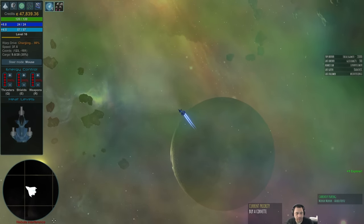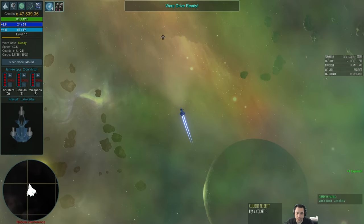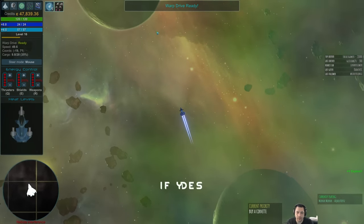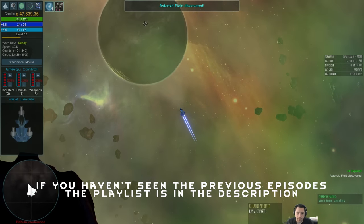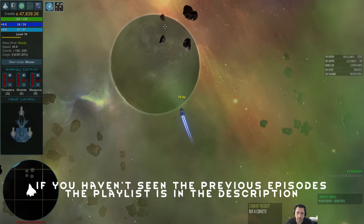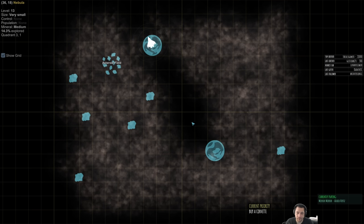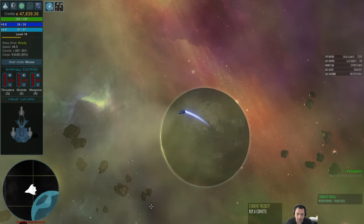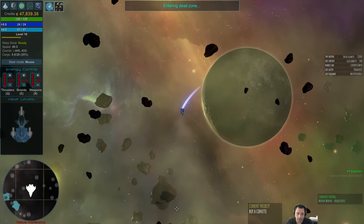This zone has nebula interference — you can see it in the bottom left. Nebula interference means your sensors just don't work. It increases the chance of getting ancient relics to upgrade your equipment, but it's hard to navigate because you can't really see anything. I don't even think there are stations in this area.